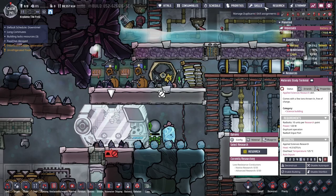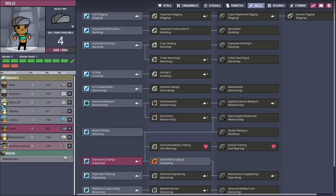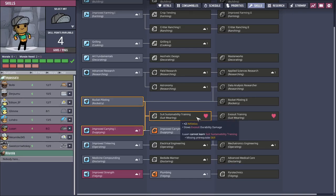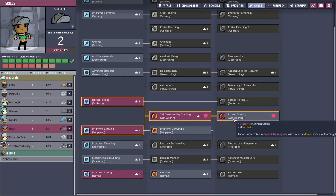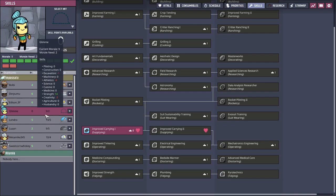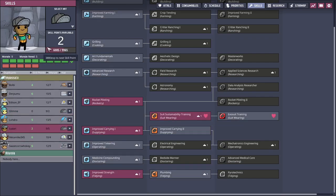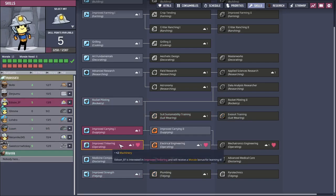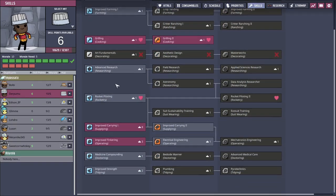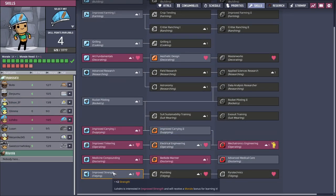Local colony lacks applied sciences research skill — I should be able to get that pretty easily on sweet corn whiskey here. Luon — what do you like? Suit wearing? Someone's going to need rocket control station, so I might as well. Glim — there's your improved carrying. You already had a bunch of strength, so now you're just going to be a total beast. You're going to be a supply person, just like Luon. Medicine will give you improved tinkering. Basically all of their tier ones that have a heart — I just don't have any rocket stuff now, so that one's useless.